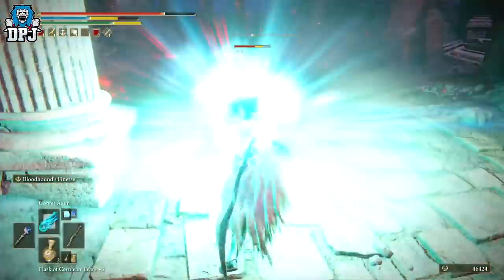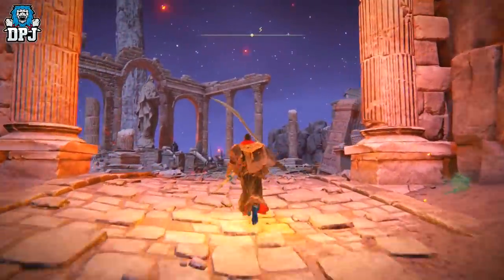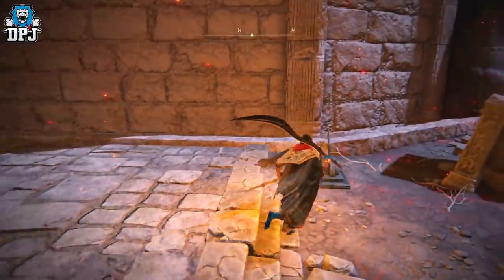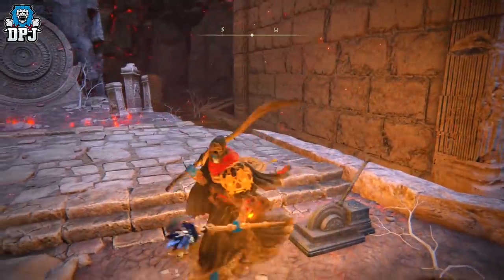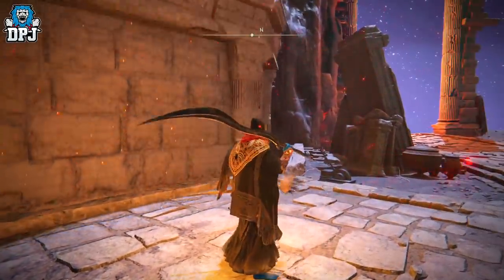From this grace, run up this hill and take out all of these enemies — again, they're giving you 2,400 each. Take them all out, run back down to the grace, sit down, stand back up, and rinse and repeat. The other spot from this grace is the boss cheese where you can kill him without him landing a single hit. It's a one-time thing, but it means you get 500k runes for doing essentially no work whatsoever.